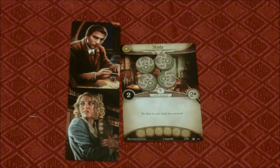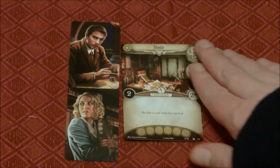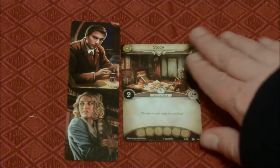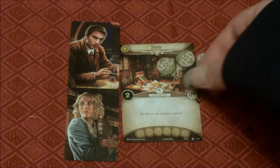Our investigators, Daisy and Skids, are in a study that has no door. How are we going to get out of this one? Well, we're going to investigate.